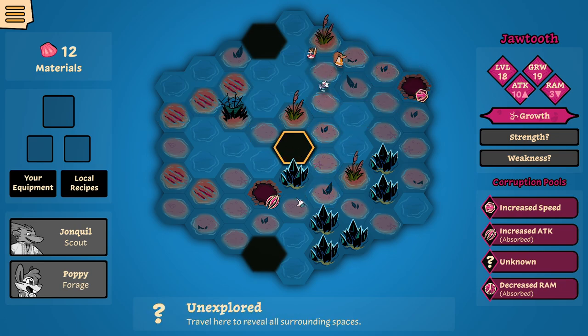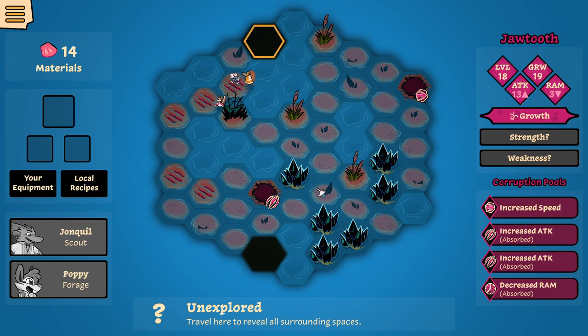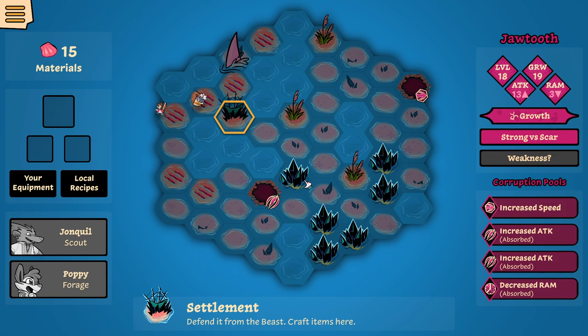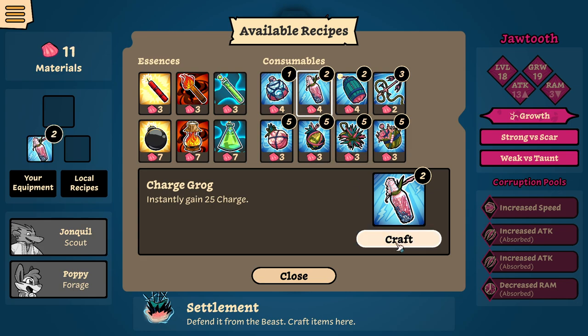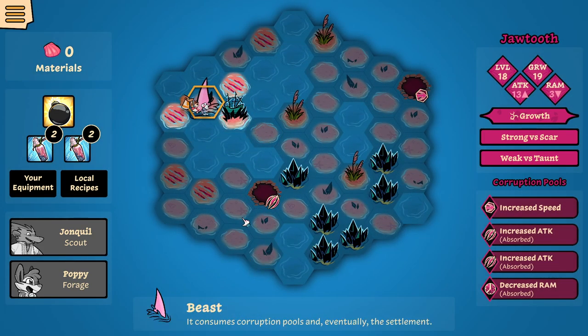One of the two is speed, so who cares? He got more attack — once again, who cares? Avoid, please. Thank you. Oh, that was in the corner — why is the boss in the corner? I guess there was a pool there. Let's go with charge because we're hammer, charge because we're hammer, and explosion because it's growth. Let's go fight. Bring it on.